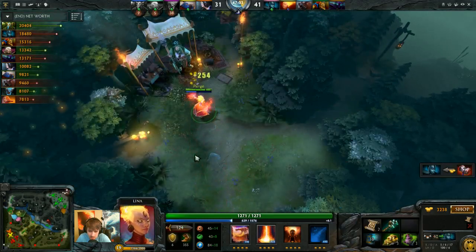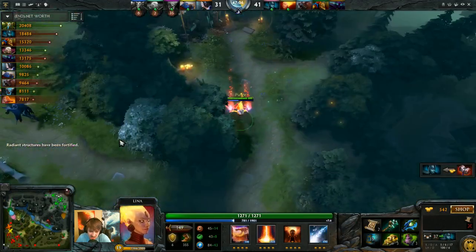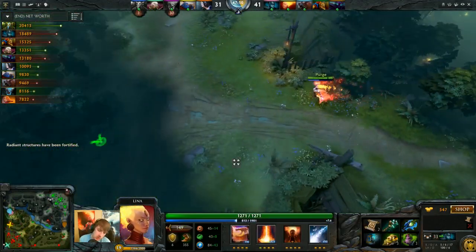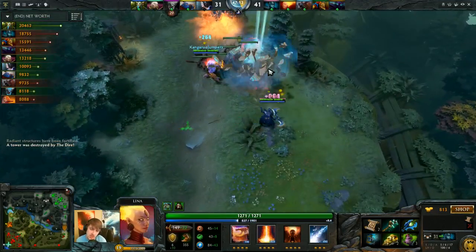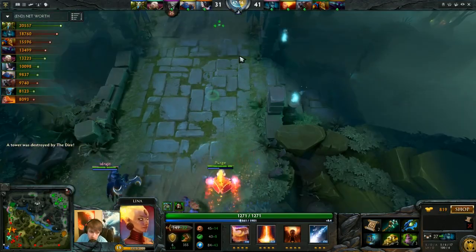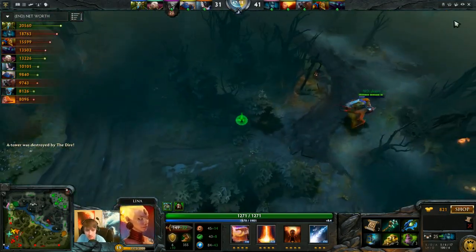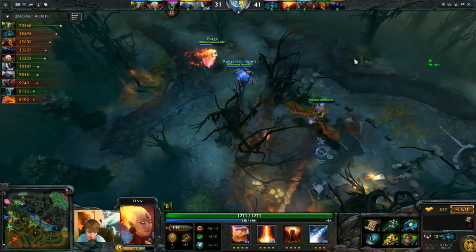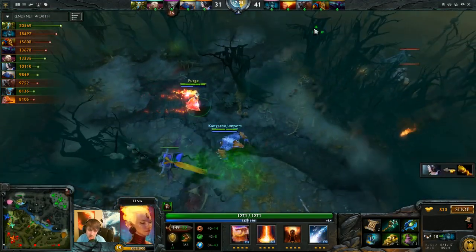I'm about to buy a Mystic Staff - let's get some more mana. This doesn't increase my mana regen by too much, but since I have an Urn with percentage-based mana regen, grabbing a big int item is pretty good. I think I was going for a Sheepstick, because I have a ridiculous amount of money. If I can make a Sheepstick, it's a lot better than Eul's for disabling - I can use it offensively to shut down the Ursa, and I can disable other core heroes too.